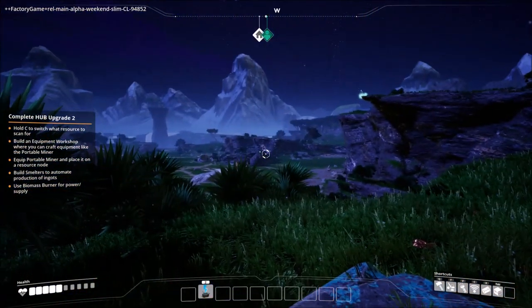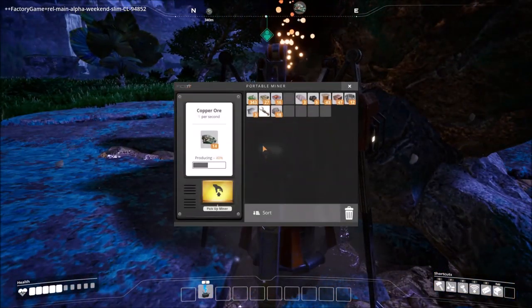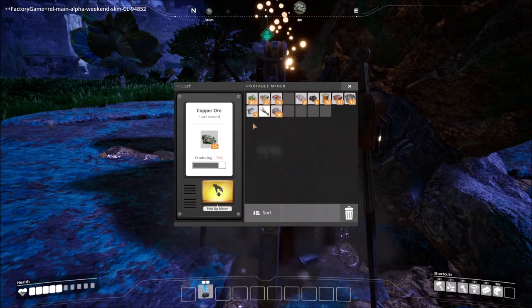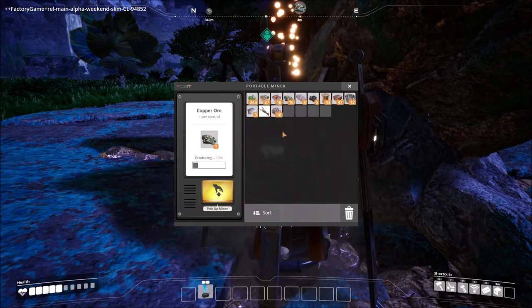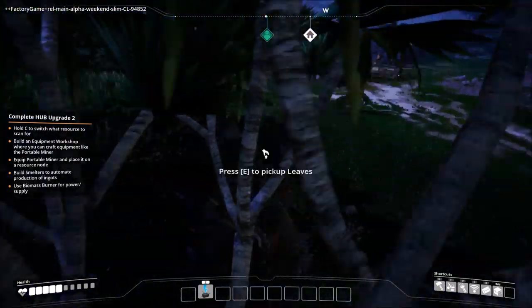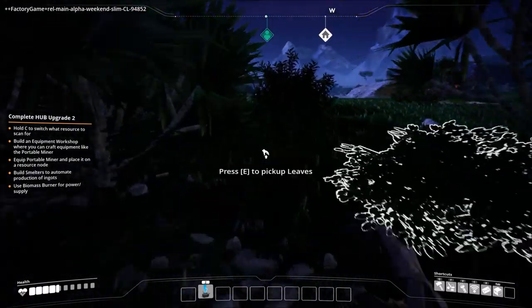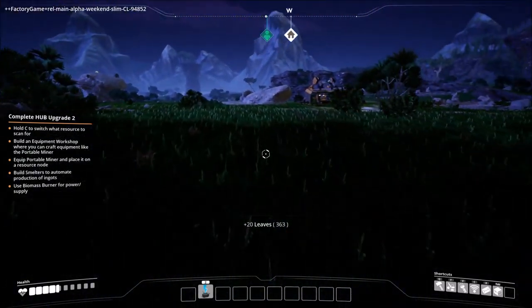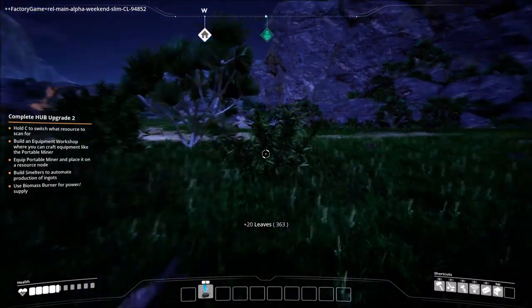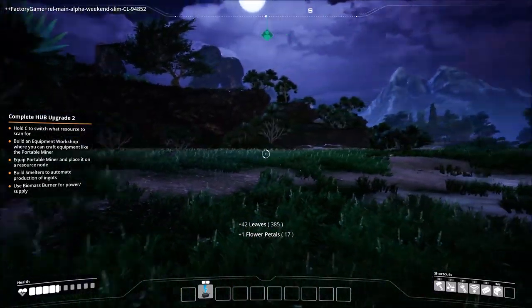Sorry, I hit the scan button — I was actually trying to crouch. All right, that's running. Now we need to build a workshop, equip the portable miner, place it on a resource node, use the biomass burner for power, and build smelters to automate production of ingots. This is where stuff starts getting cool.